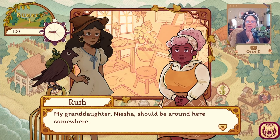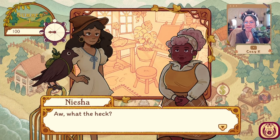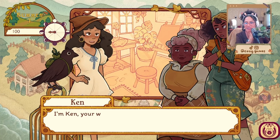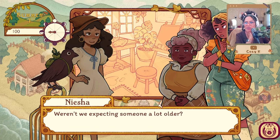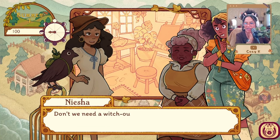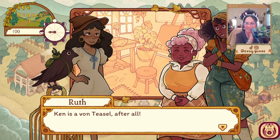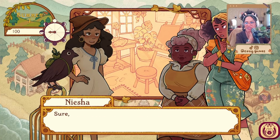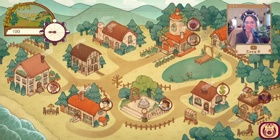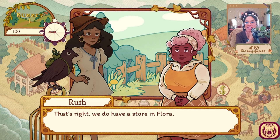This is the art studio — my granddaughter Nisha should be around here somewhere. Now I've got to clean up your mess again! Nisha, is everything okay? Yeah, I just accidentally knocked over some paints. Who are you? I'm Ken, your witch for the next two weeks. Weren't we expecting someone a lot older? Ken is my friend's grandchild and a witch in training. Don't we need a witch? It'll be fine — Ken is a Von Teasel, after all. I get the feeling she doesn't like us very much.